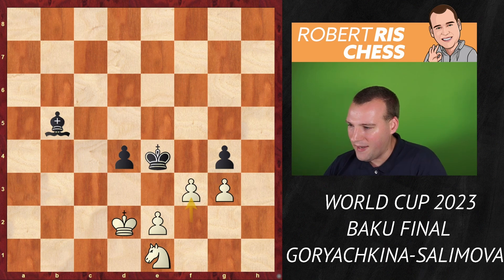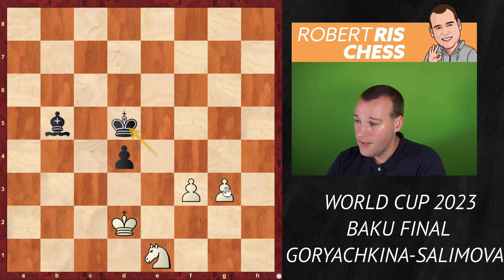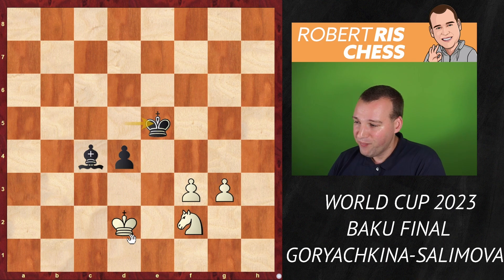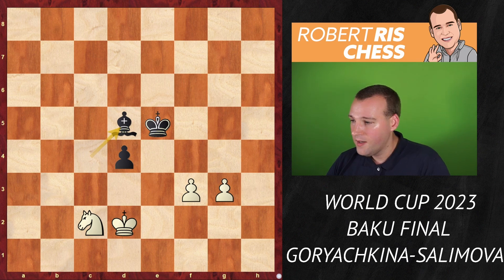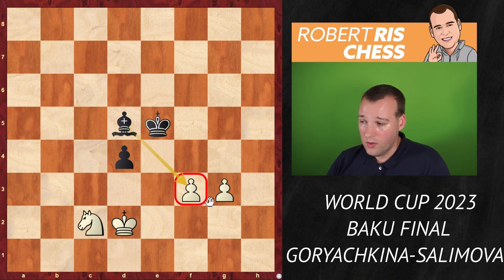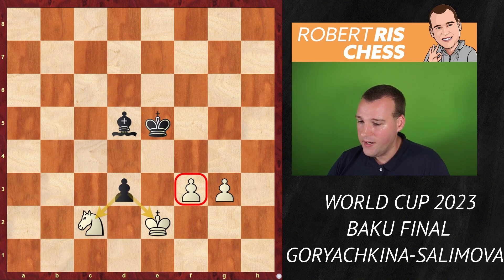Goryachkina comes up with a new plan. She plays f3, wanting to create a passed pawn. After g takes f3, e takes f3 — she even gets two connected passed pawns. King d5, but black also has a passed pawn to reckon with. So knight d3, bishop c4, knight f2, king e5, knight d3, king d5, knight e1, king e5 — black can just wait, keep the pawn protected, and try to provoke white into moving the pawn to f4 so the king can come in. That's also going to be a draw.